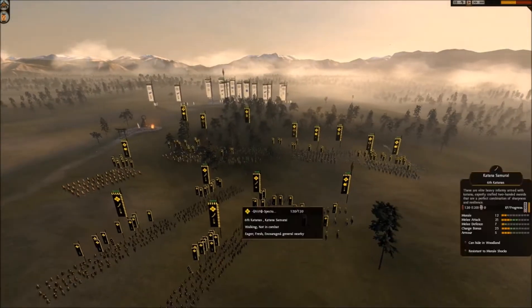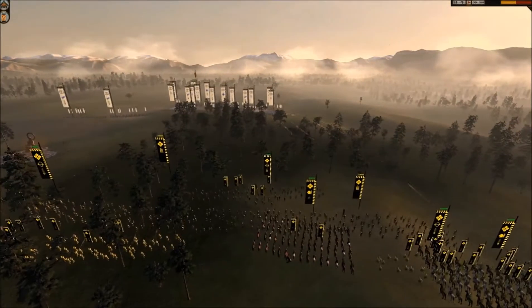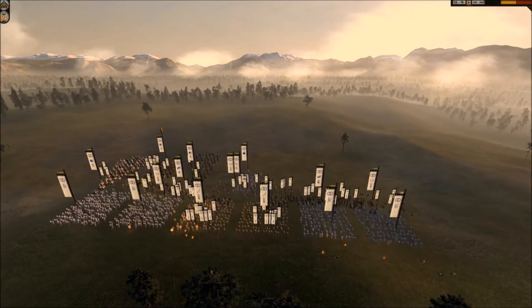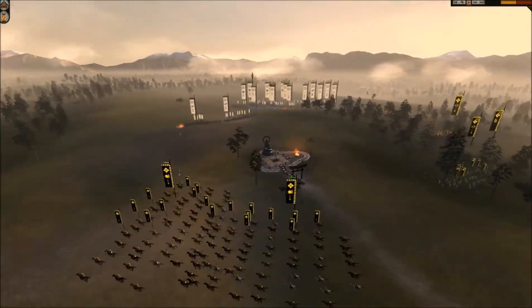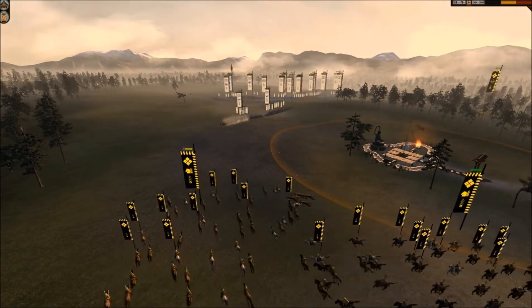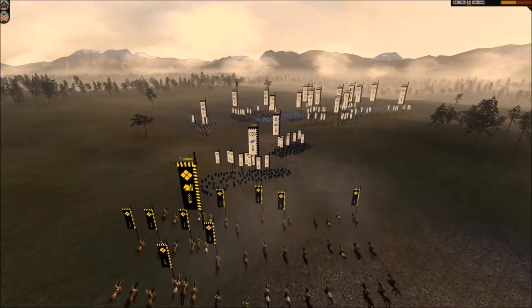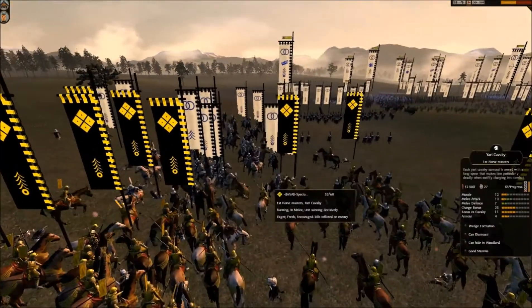I have deployed my sword units behind the shrine and sent 2 cavalry units there as well, while I took the initiative and got my bow units to the forest first. This way I have secured a big advantage in the bow skirmish, as my units have plenty of cover while the enemy is exposed in the valley. He has sent 2 matchlock monks to his flank without any support. I am guessing that he wanted to use them against my infantry or just stop me from capturing the shrine. As his units have no support, I take that first volley with my cavalry in loose formation and then charge his matchlocks. The only bad thing I do here is not going back to close formation, as that would have done more damage to his units in the initial charge.